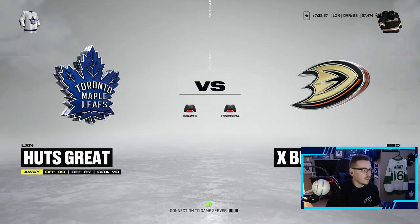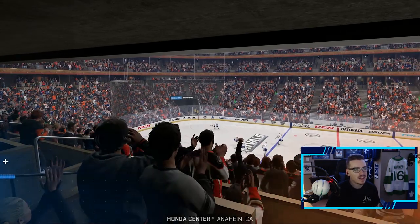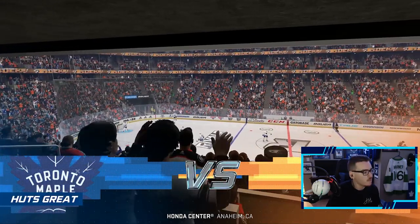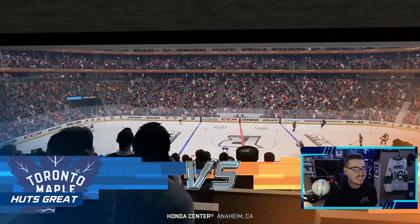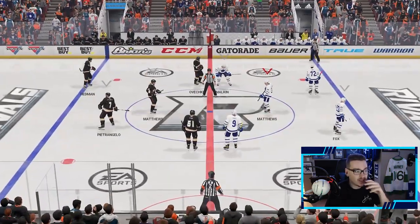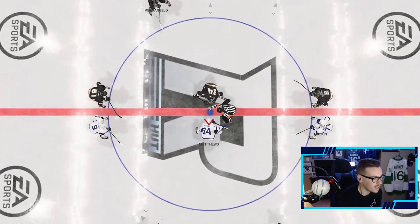We found our opponent — he's got Ovechkin, Matthews, and Malkin. Big Bad Ducks, I think was his team name. That's a pretty dope team name. Let's see what we can do. I'm excited to see Matthews — I didn't even try him out at an 88, so this is my first time trying him out at a 91. I'm interested to see how he does.